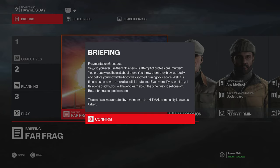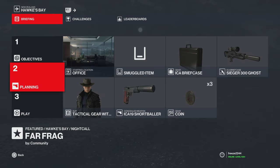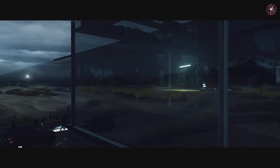Even more, if you want to get this done quickly, you'll have to learn about another way to set one off — better bring a scoped weapon. That's a clue to how we're going to take the target out. Three targets: two have to be taken out wearing a bodyguard disguise, one with a frag grenade, and we can't pacify anybody. We're going to start in the office, bringing a briefcase with a C3 injury stored inside, a coin, and a suppressed pistol.